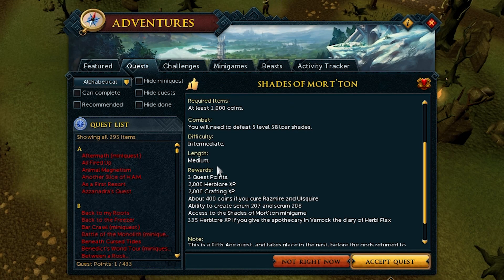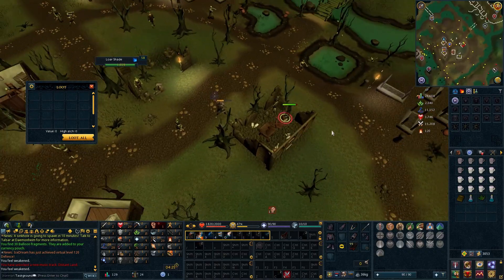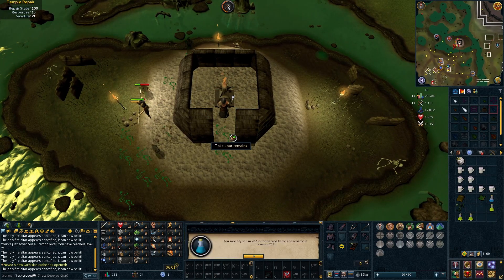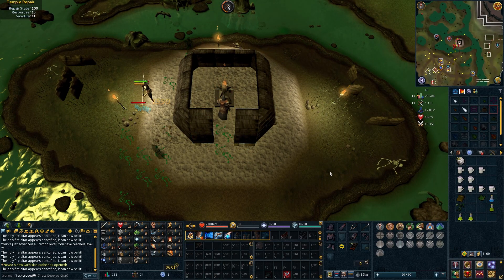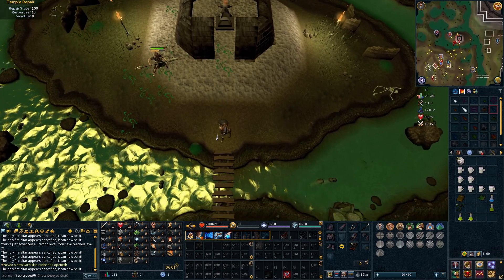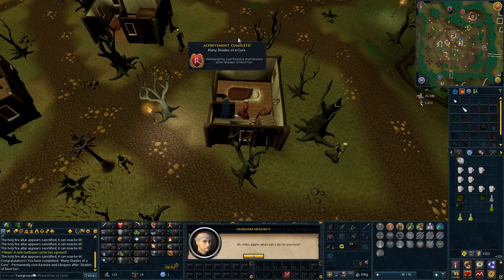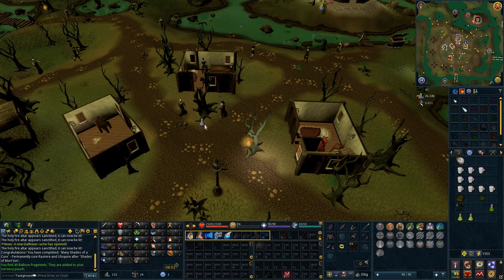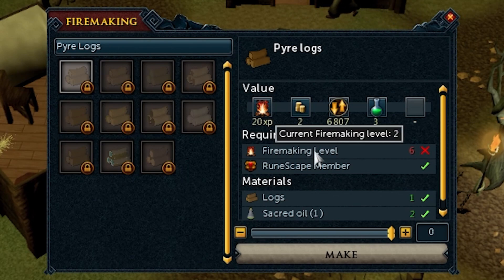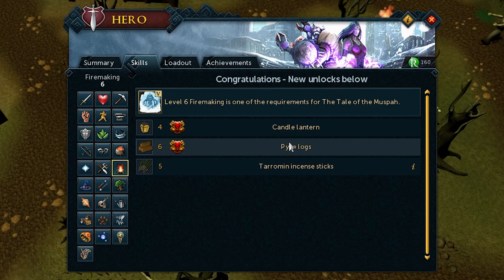Anyway, Shades of Morton is a pretty easy quest if it's not the first one you're doing. The shades aren't aggressive, but we do still have to kill five of them. Accuracy is a nightmare — I totally didn't die once. An optional part of this quest is curing both Razemire and Ullsquire with Serum 208. While you're making Sacred Oil for the quest, use the Serum 207 on the fire to make Serum 208, then use the serum on the NPCs — and that's the task. We finished the last bit by burning a shade on the funeral pyre. Six firemaking isn't listed as a requirement but you need it to light the pyre — must be an oversight. Quest complete.